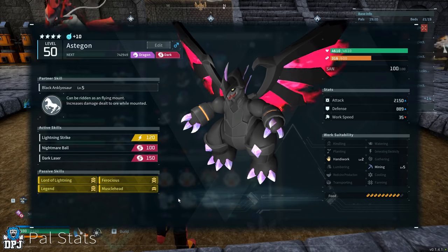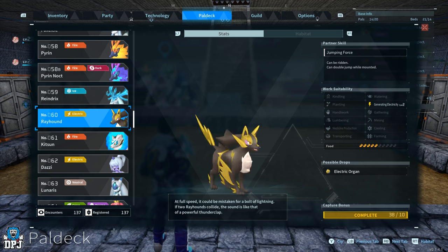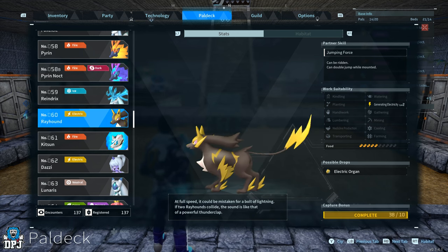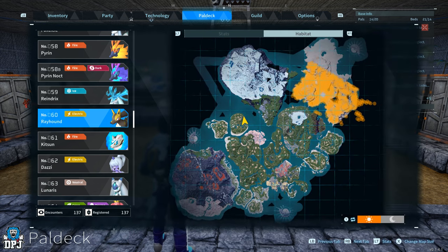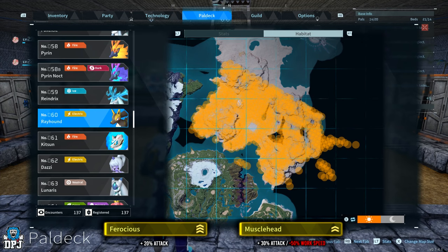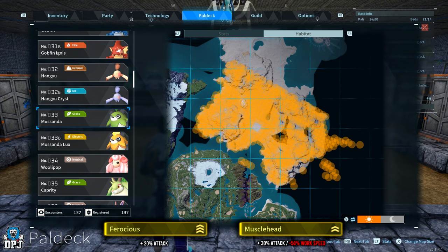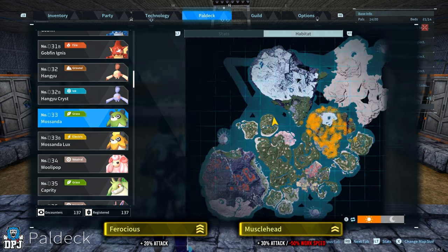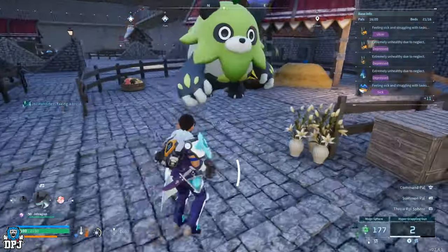First, we need a breedable pal with Muscle Head and Ferocious on it, and that's a Grisbolt. The easiest way is to farm loads of Rayhounds or Musundas, because breeding a Rayhound and Musunda together creates a Grisbolt. Go out and farm a ton of Rayhounds — I found them right here on the map — and find a mating pair to breed a baby Rayhound with both passives. Alternatively do this with Musunda. Either way, you want one with Muscle Head and one with Ferocious, or both on one, to get a baby Grisbolt with both passives.